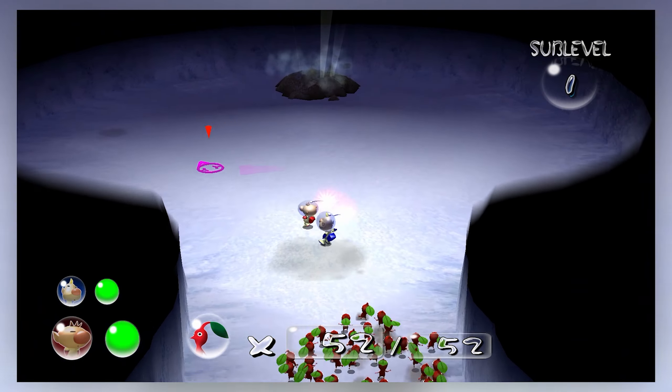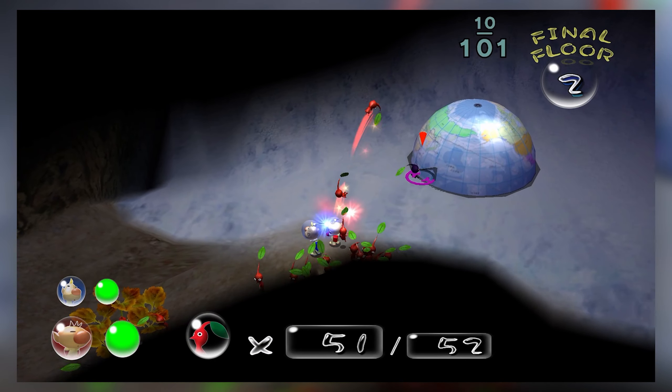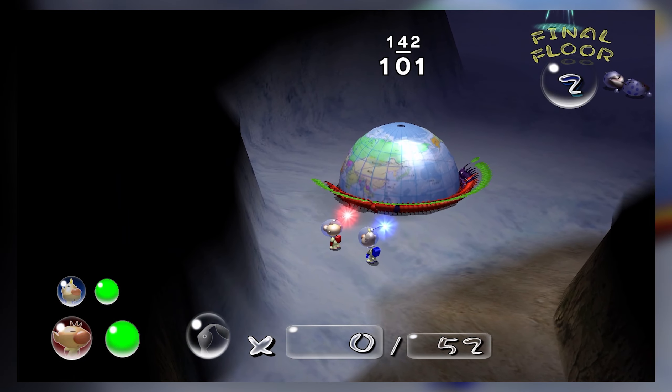Red, blue, and yellow Pikmin can be gotten from the onions you'll find later in the game, just like Pikmin 1. Purple and the other new Pikmin are only found underground when you find these flowers. So I can't just amass a bunch of purple Pikmin whenever I want — I need to find those flowers. One purple Pikmin has the strength of 10 regular Pikmin, and that is how we can lift things above the 100 Pikmin threshold.